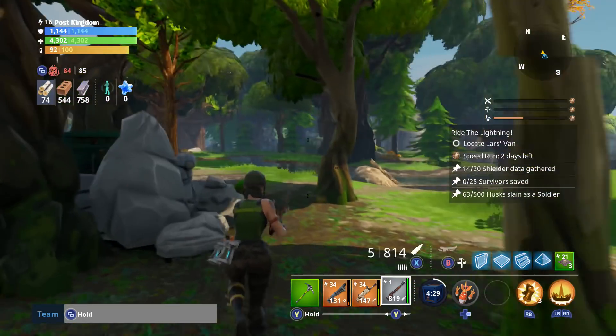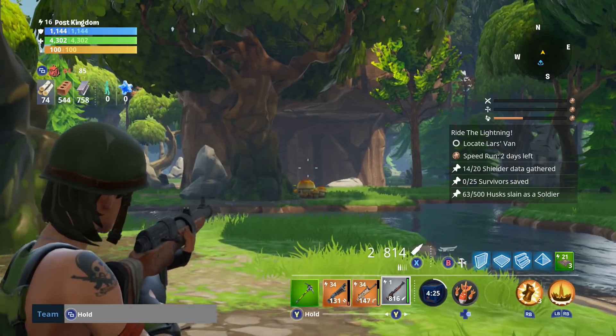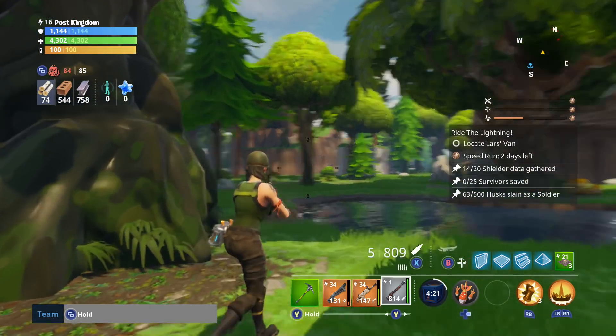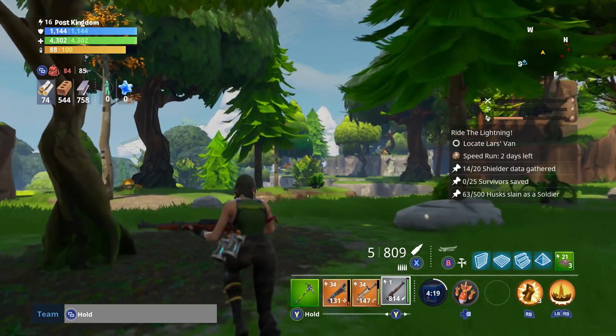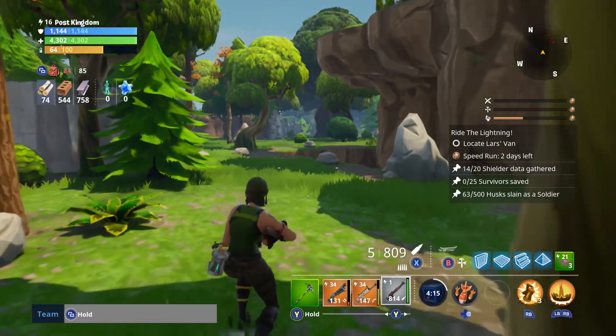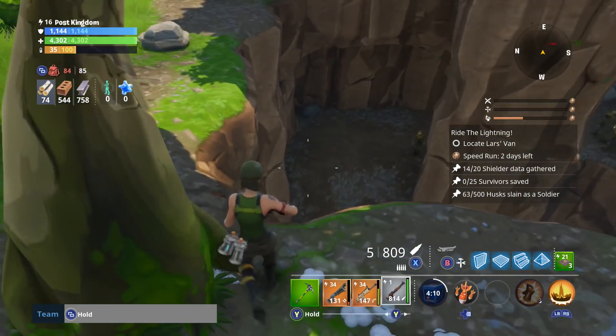Here I have the Hunting Rifle equipped. It's got 5 bullets in the mag in Save the World. Potentially it could have 5 or 6 bullets. I assume it's possibly going to shoot medium bullets in Battle Royale. Hopefully it will do about 90 damage, maybe a little bit more or a little bit less. I can imagine it doing probably about 80 to 90 damage, somewhere between 70 and 90.